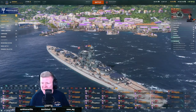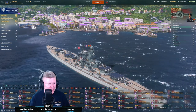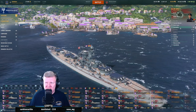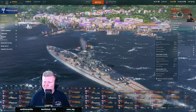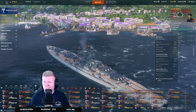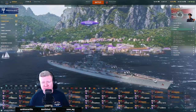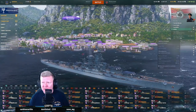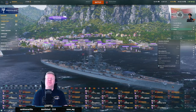This ship screams kite to me. With that torpedo arrangement and the turrets, it screams kite away. It also screams fire a whole lot of HE. I don't know that I want to build a secondary build on this ship.